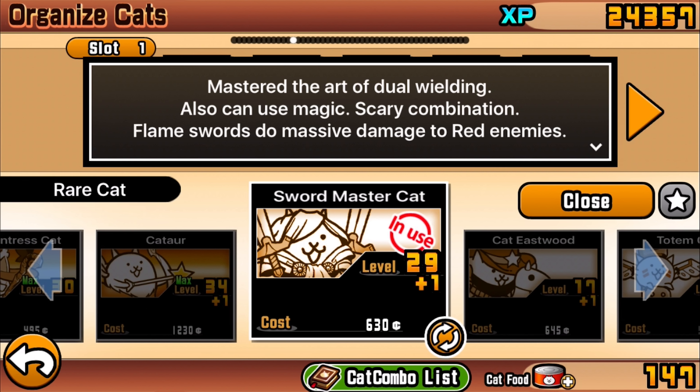The next evolution is the sword master cat. It's like in the animes — you've got the kid with the little stick and then he grows up to be the master swordsman, kind of like Link. He masters the art of dual wielding — which instantly reminds me of Kirito from Sword Art Online. I know there are mixed opinions on that anime, but I think it's all right.